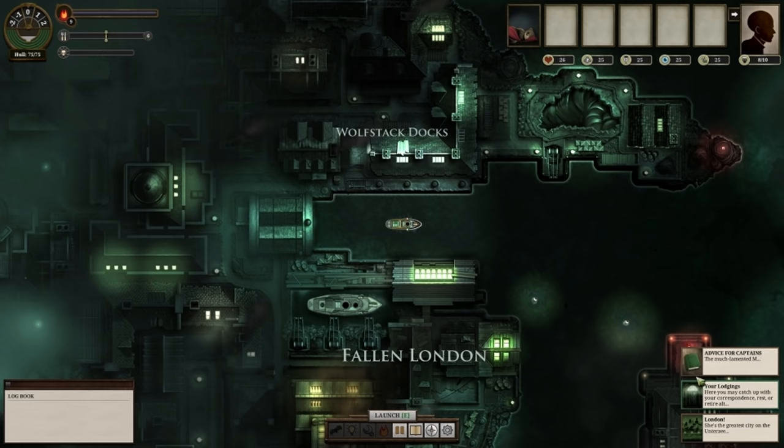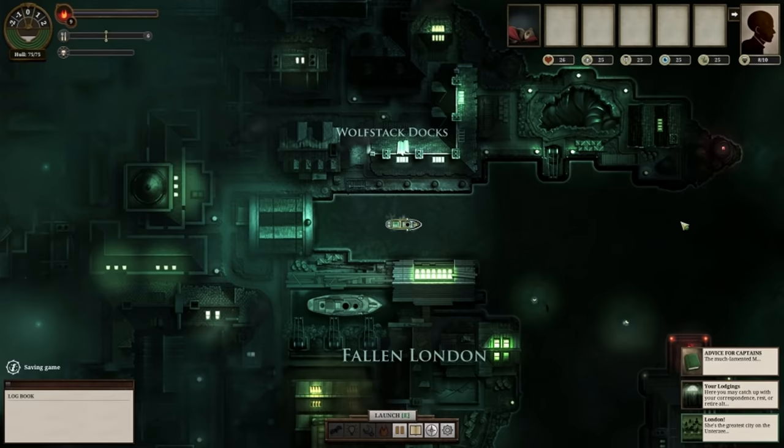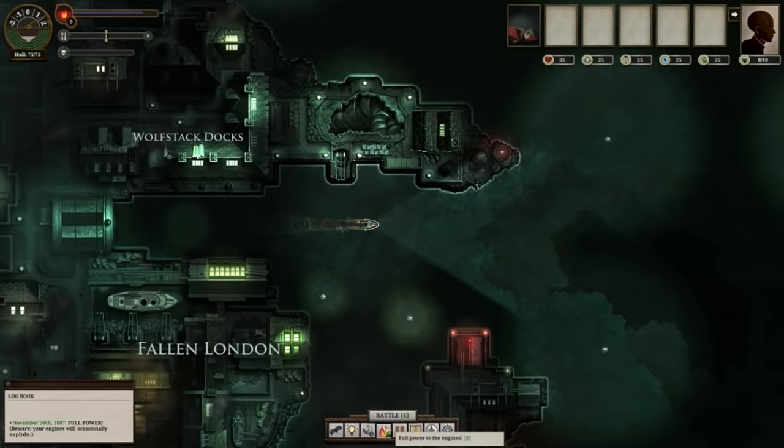Head to London and pick up the Offer Passage to a Tomb Colonist quest. You need to take one Tomb Colonist up to Venderbite, which is directly north of London. Also, sell your book — you're not going to need that.